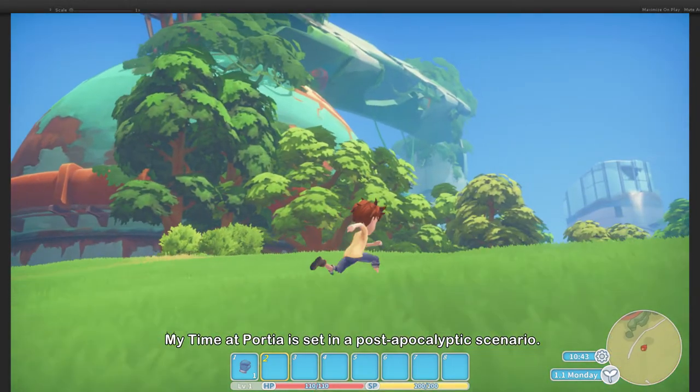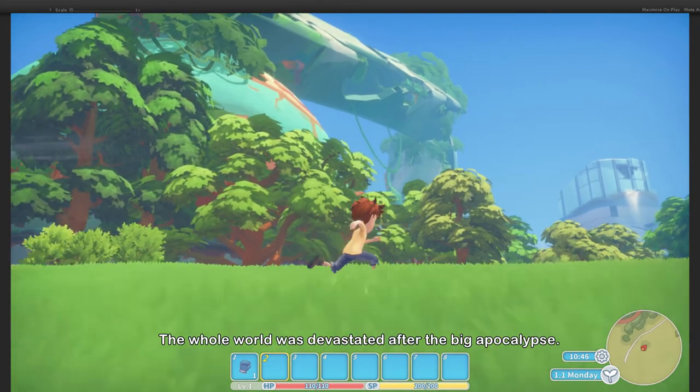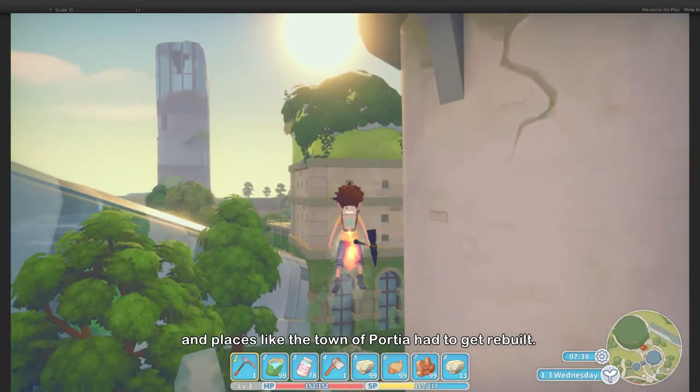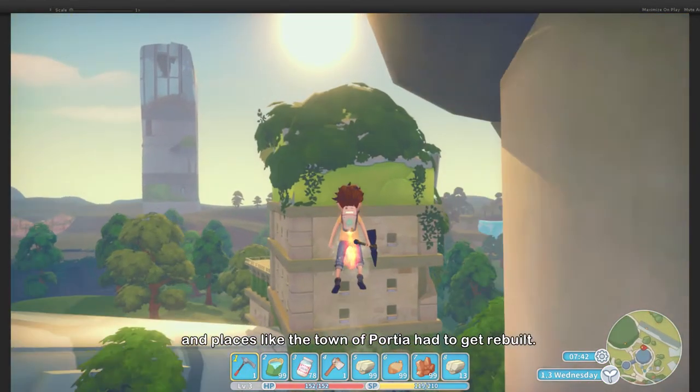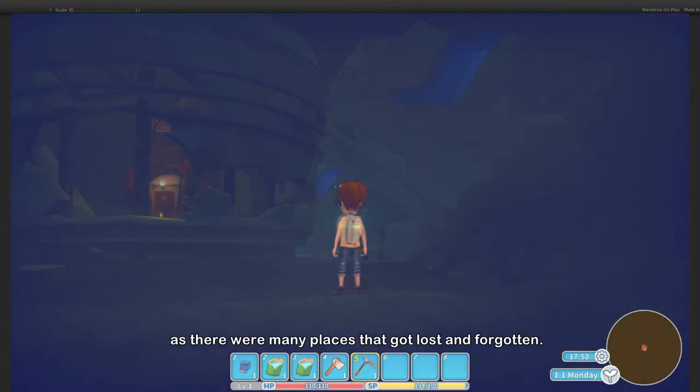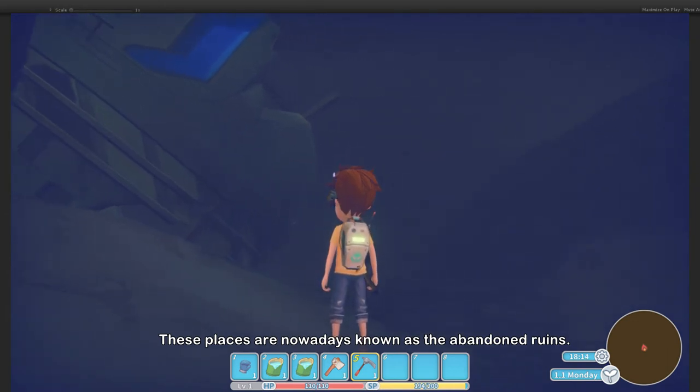My Time at Portia is set in a post-apocalyptic scenario. The whole world was devastated after the big apocalypse. Humanity had to start over again, and places like the town of Portia had to get rebuilt. But it wasn't the same for every location, as there were many places that got lost and forgotten. These places are nowadays known as the abandoned ruins.